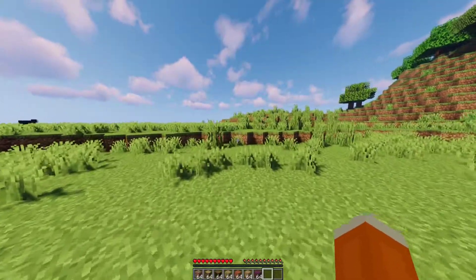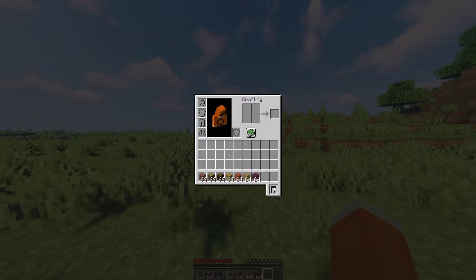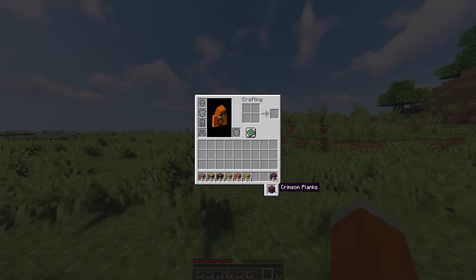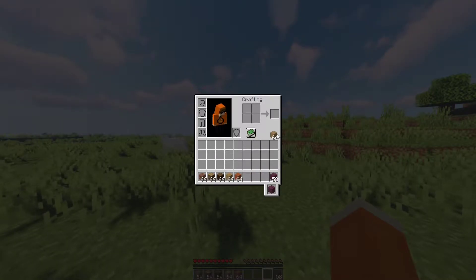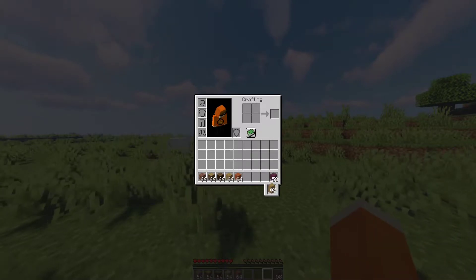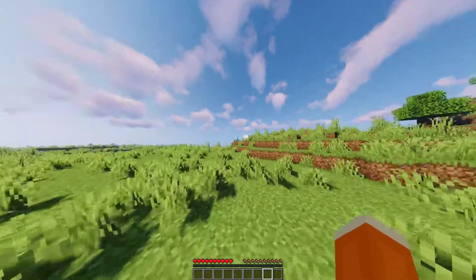At number 8 on our list, we have the Trash Slot mod. When you open your inventory, you will see an additional slot. What is this slot for? It is used to trash items that you don't need. You can put an item in there and it will destroy it once you close and reopen your inventory. You can also put a new item in there and it will destroy the old one and replace it with the new item.